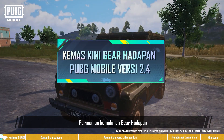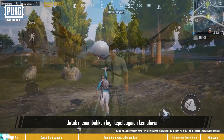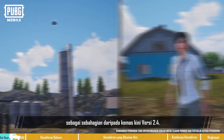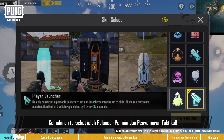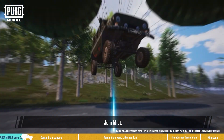Hey there, fellow PUBG Mobile players! The skills gameplay of Gear Front massively changed up the strategies of players. For the sake of adding even more variety to the skills, we've added two new skills as part of the version 2.4 update. They're the Player Launcher and Tactical Camouflage. Some existing skills have also been combined. Let's check them out.